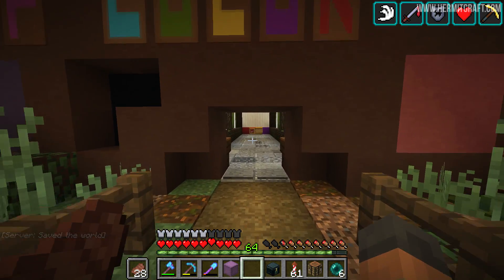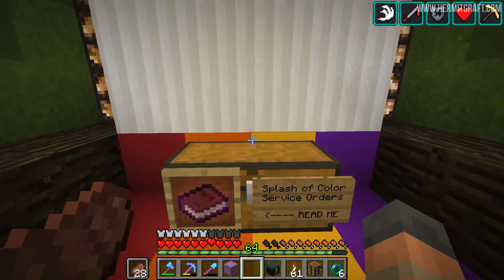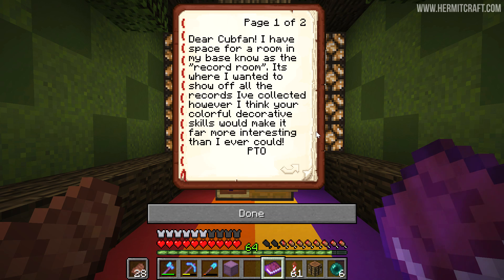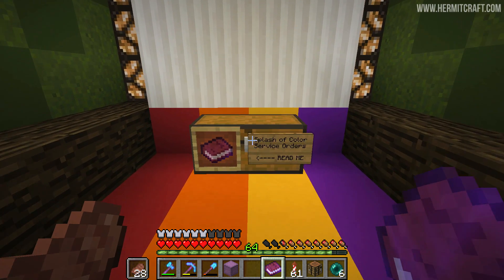We need to get in here and leave a request. I've signed the book: Dear Cubfan, I have space for a room in my base known as the Record Room — it's where I wanted to show off all the records I've collected. I think your colourful decorative skills would make it far more interesting than I ever could. All I ask is that the room has 11 item frames for me to hang my collection in. Thanks for reading, I hope you accept my request. Assuma.